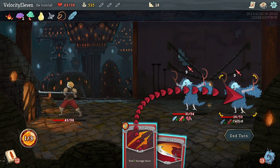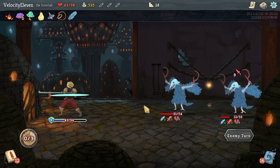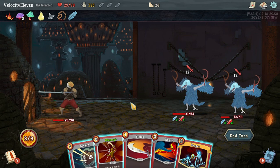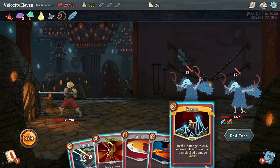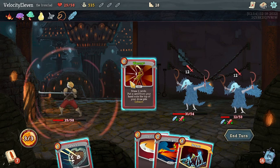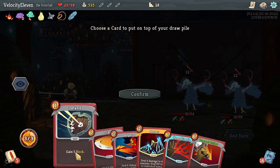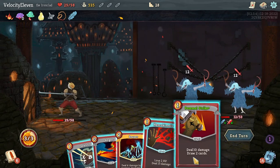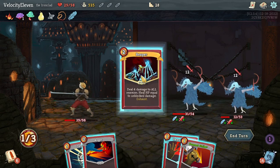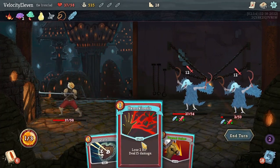Boomerang and Twin Strike. Four damage to all enemies - do you put a card from your hand on top of your draw pile? I don't want to. They're both going to attack. Do the Strike. Four damage - can I heal up a little bit at least? Anger!